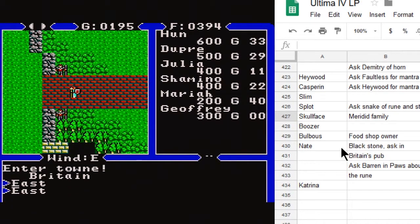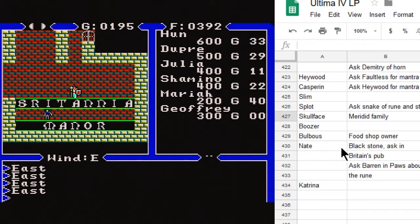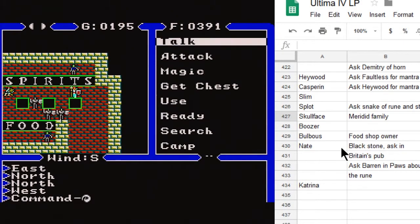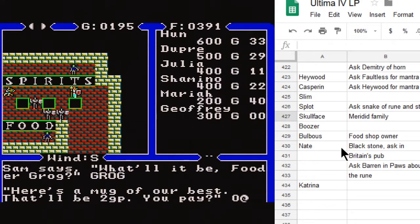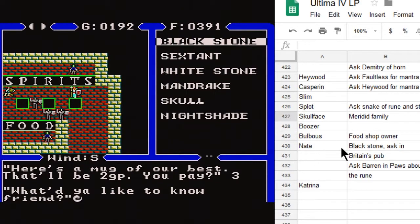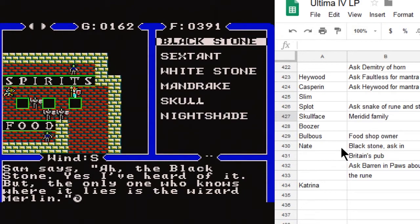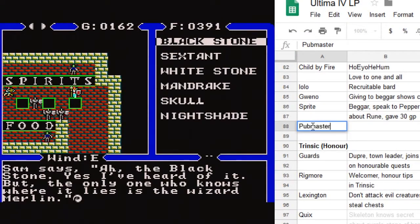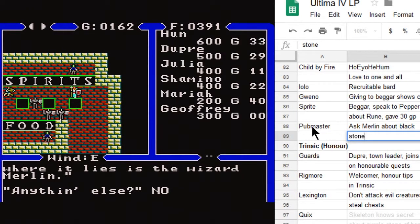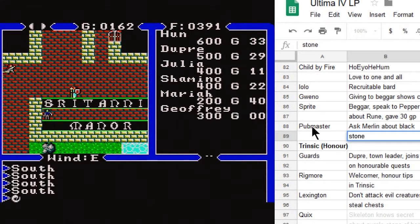We go to Jolly Spirits pub, pay for a grog, give a little tip, and ask about the black stone. We give 30 gold pieces and the bartender says: the only one who knows where the black stone lies is the wizard Merlin. There's actually a wizard Merlin we need to track down. We ask where to find Merlin, and nobody knows. That's a good thing to have set in motion.